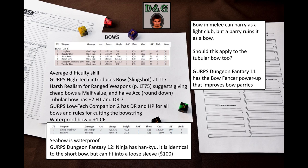You cannot really use a bow in melee, but it can be used to parry like a light club. However, parrying just once with a bow will ruin it as a bow. This probably does not apply to the tubular bow. GURPS Dungeon Fantasy 11 Power-Ups has the Bow Fencer power-up that allows the user to parry with a bow without damaging it.